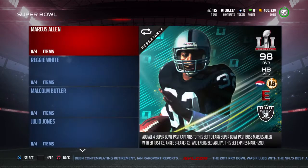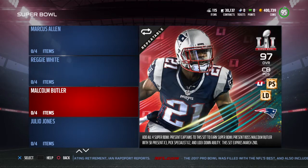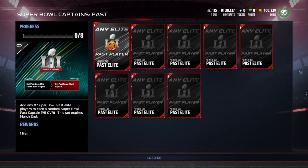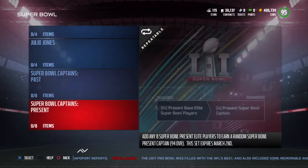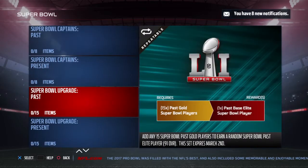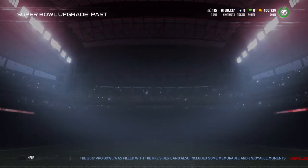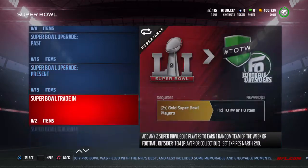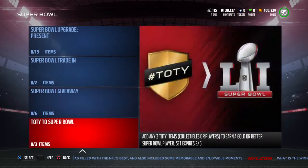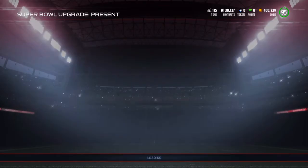We got Marcus Allen, Reggie White, Malcolm Butler, and Julio. Got the Champions set - I don't know exactly what that is, but it looks like you throw about eight players in there. Then you need 15 past players and 15 present players, which I'm already well on my way to.